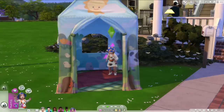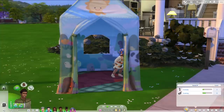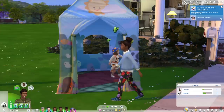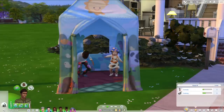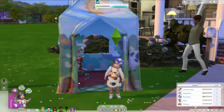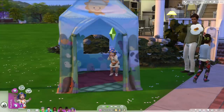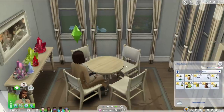The next one comes with Dream Home Decorator, and that is the play tent. This is really awesome because both kids and toddlers can play in it, and you can even have older Sims come over and play as the monster, which is so cute. My favorite thing is that Sims can sleep in this — so if you're playing a 100 baby challenge and don't have enough beds, both kids and toddlers will sleep in the play tent autonomously. Toddlers also gain the imagination skill really quickly in this, so it's great for skilling up.